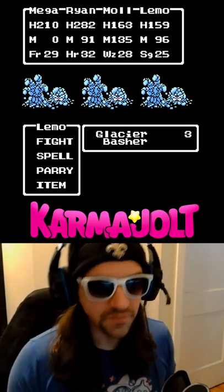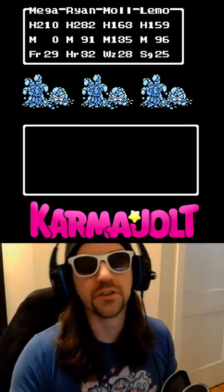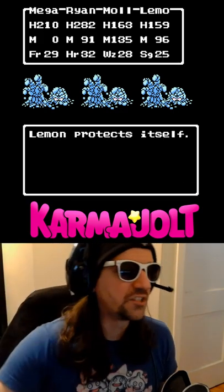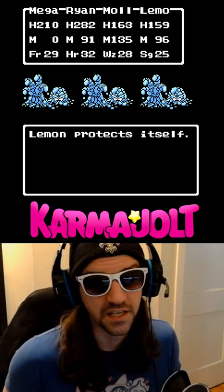Now, obviously, Lemon can't take advantage of this glitch, because as soon as you choose an action with your last character, the combat round begins and you can't hit the B button to cancel it. But it's okay — she's got plenty of HP and Vitamin C.